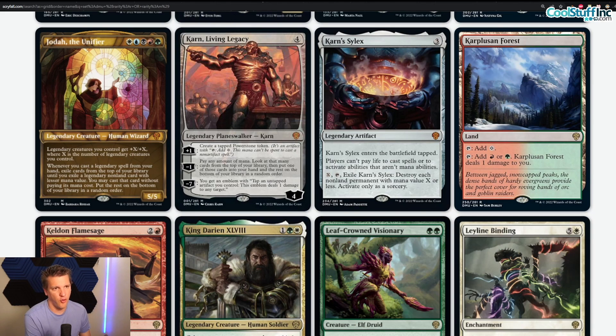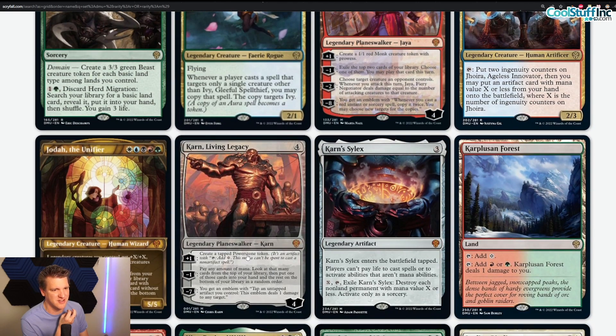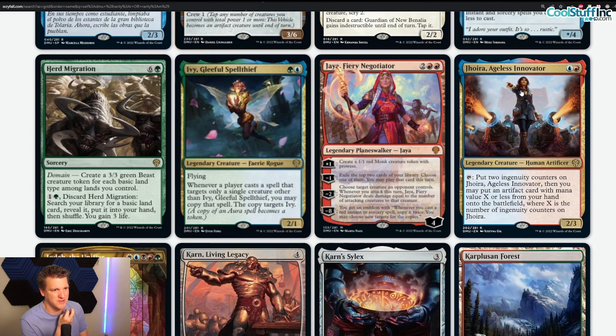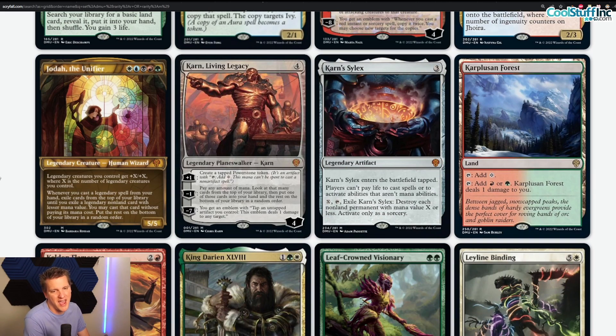Karn, Living Legacy — four colorless, four loyalty. We covered it on a previous show — it's really good if you can generate artifacts. You guys suggested Anvil, various artifact-requiring cards like Tezzeret, Betrayer of Flesh who likes artifacts. I wanted to run Karn with Jhoira — that's one of the first things I'm looking at. Karn helps get artifacts on the field and those artifacts have activated abilities Karn can use, like Reckoner Bankbuster. But even that isn't strictly strong synergy — I'm still looking for a home for Karn that convinces me it's a powerful card. For now, giving Karn Living Legacy zero craft. Wait for somebody else to break it.